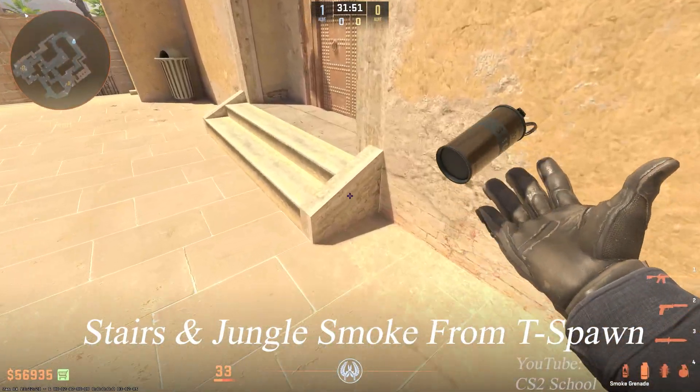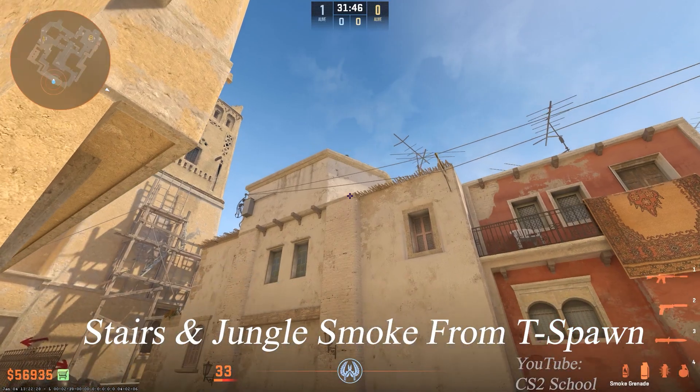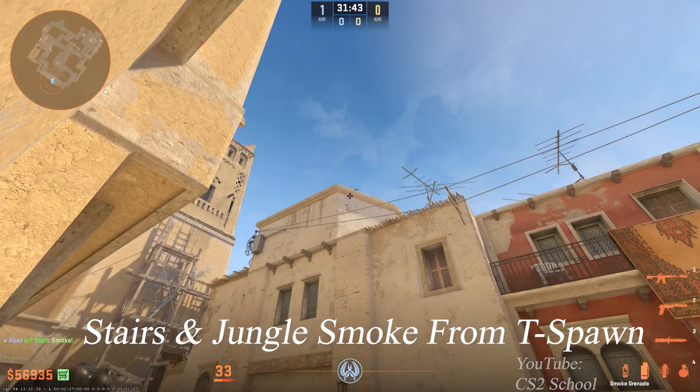From the exact same position, aim at this crack here and jump throw to smoke Stairs, then aim right here and jump throw again to smoke Jungle.